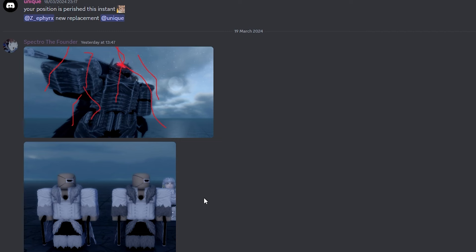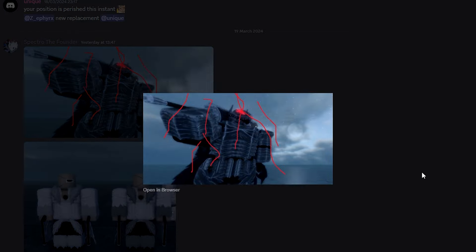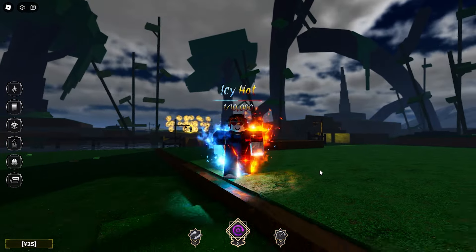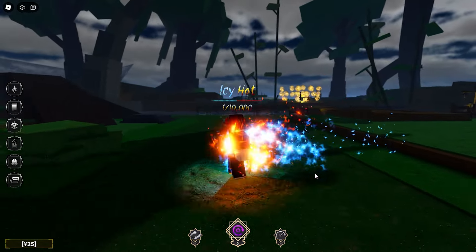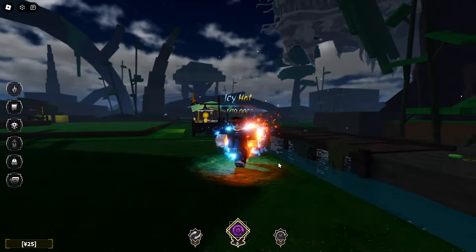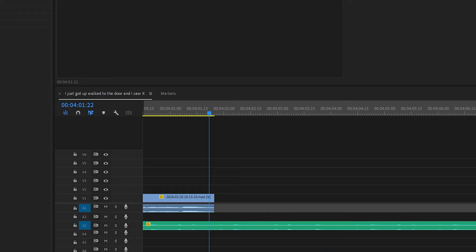Now we have some sneak peeks that we can look at. I believe this is one for Bleach, and another one for Guts — he's got his armor on and stuff. Alright, I'm going to put on this aura to end the video as it's my favorite one. If you do want to play this game, I'll leave the Discord links in the description so you can go check it out, look at all the sneak peeks, and be notified of what's going on in the game. Anyway, subscribe.